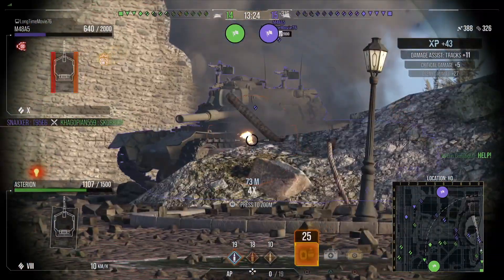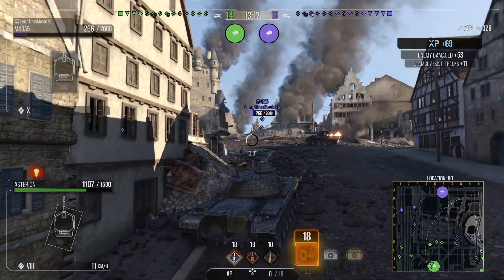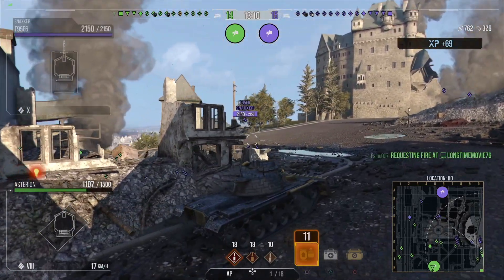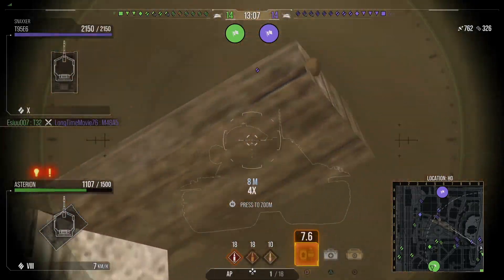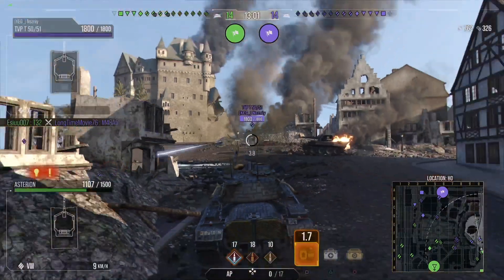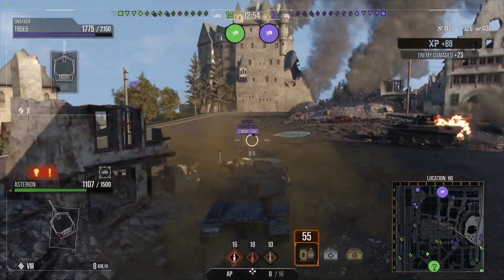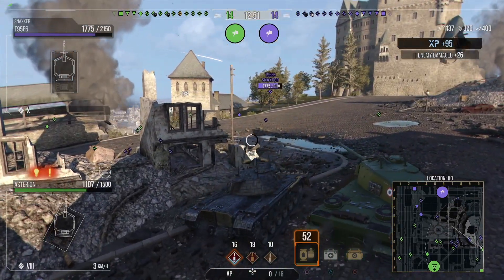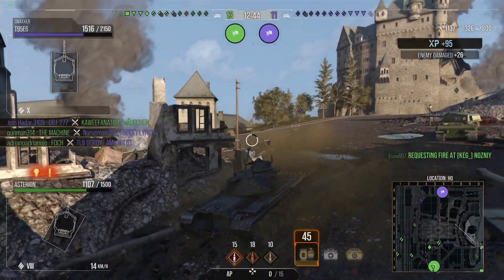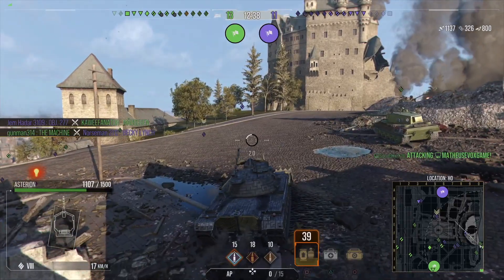The 48 Patton managed to put a shot into my upper plate where the shovel is not protecting it. Now all I've got to do is find a killing shot on the 48 Patton. Let's see if I can get a shot onto this T95E6. The accuracy — you definitely feel it in this tank, especially if you don't have anything working for it. There was a match on Cliff where I was trying to snipe the Tortoise cupola, which is a very big cupola, and I just could not hit it at 120 meters away. The accuracy really does suck on this tank.